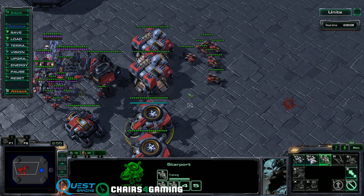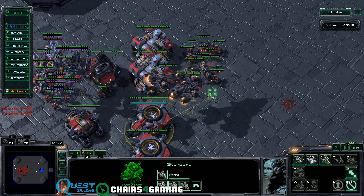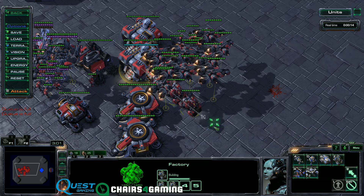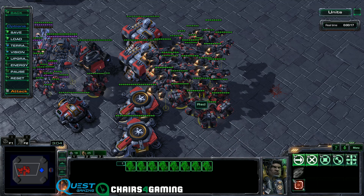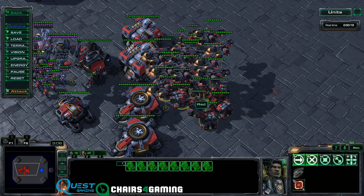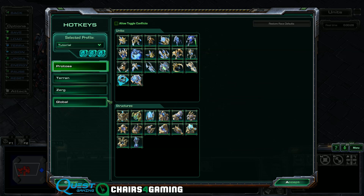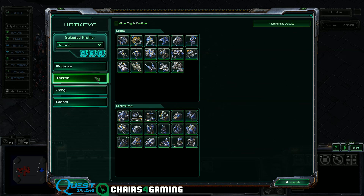Things like Liberators — you don't want to have to move your hand off the left side of your keyboard to build the units you want. Similarly with a Cyclone. The biggest goals and focuses are to keep your hotkeys on the left side of the keyboard so you don't have to worry about moving your hand, because once you make mistakes and misclick or press the wrong key — for me, it's about convenience.